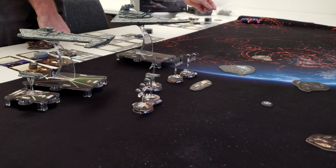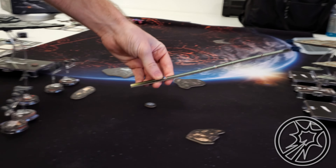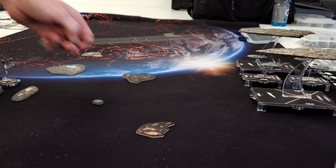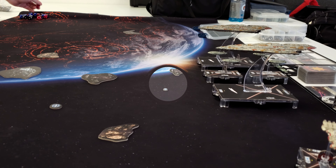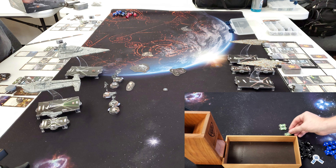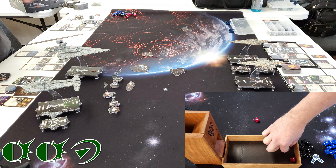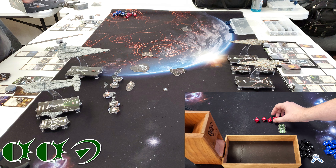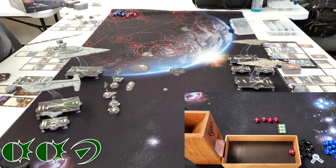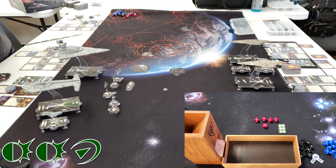We're going to do the Onager first — it has a Concentrate Fire dial. He's going to see if he's in range for his big particle cannon, which he is — long range at my unmarked Liberty. That's four reds total coming in. That is a really good start. He's got Concentrate Fire and will add an additional red die, resulting in a crit. I didn't roll any accuracies, but I'm going to use my Intel Officer on the brace for that ship.